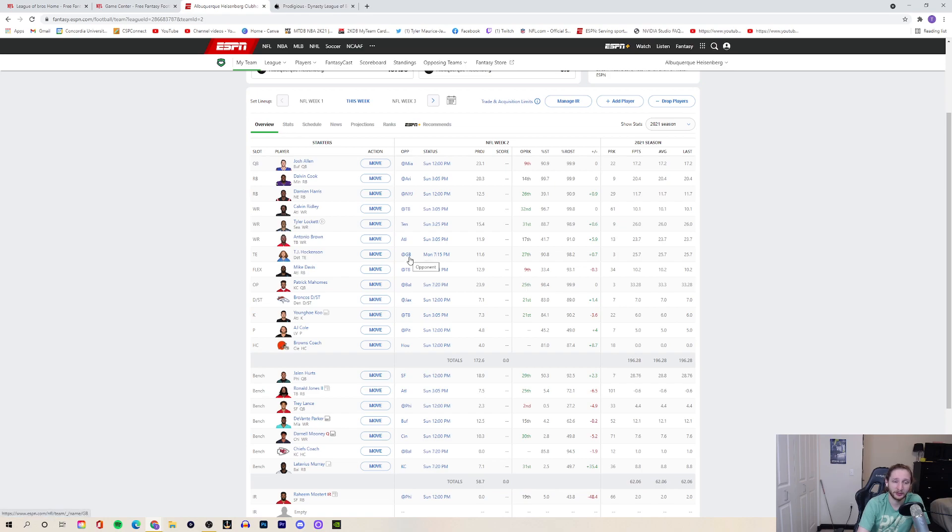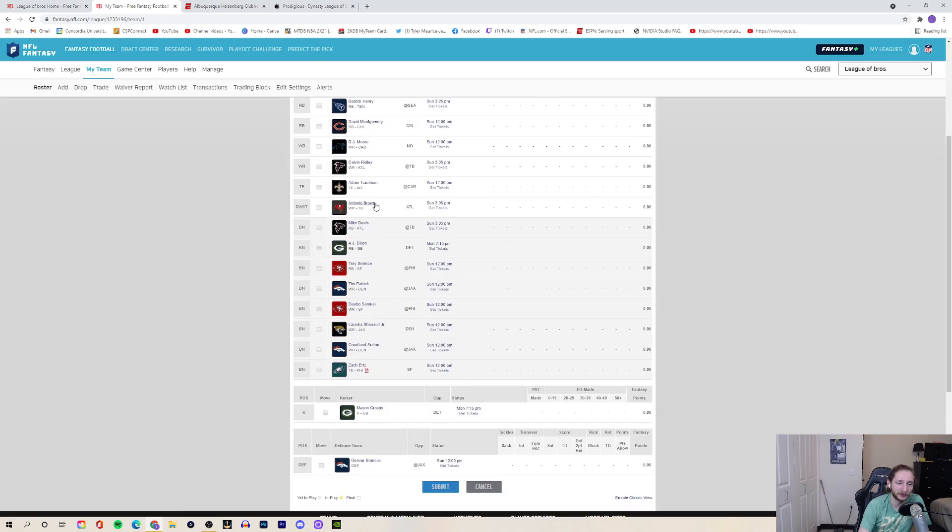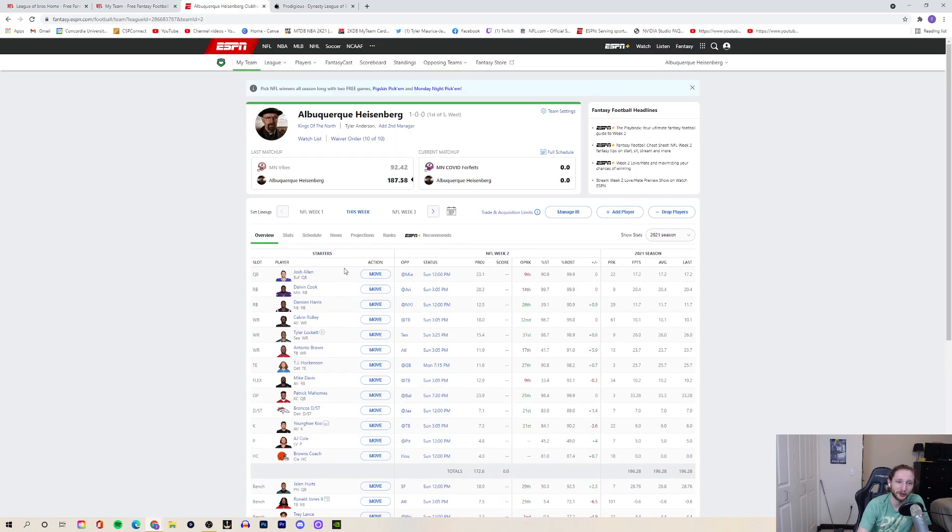TJ Hockenson had a great week one and looks on pace for an even bigger breakout this year — that's why I took him. Mike Davis at Tampa Bay was one of my sit-ems in my starts and sits video because Tampa Bay has a great run defense and the Falcons offense didn't look good against Philly. But I have no better options — Ronald Jones is risky after his fumble. In this league I have Deebo and AB to decide between in the flex, so I can afford to sit Davis there, but not here.